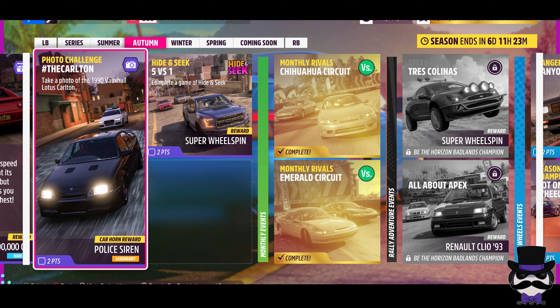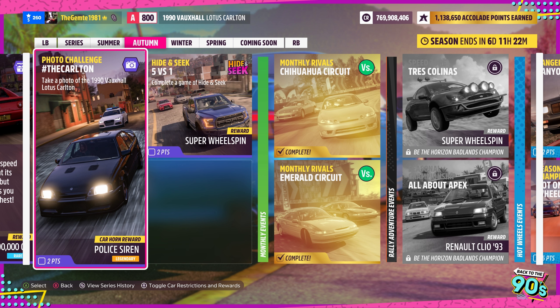Welcome back to the Back to the 90s seasonal. We're looking at the photo challenge for the Carlton. First thing that comes to mind is the Carlton Christmas stance sweater combo, but that's not what we're talking about. It's the 'take a photo of the 1990s Voxel Lotus Carlton' challenge — if it's not in your garage already from prior seasonals.